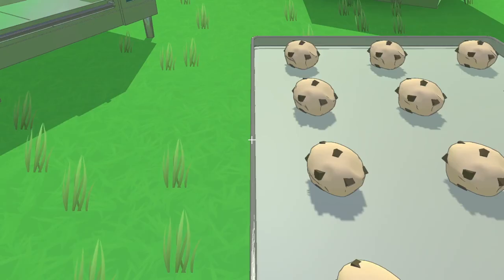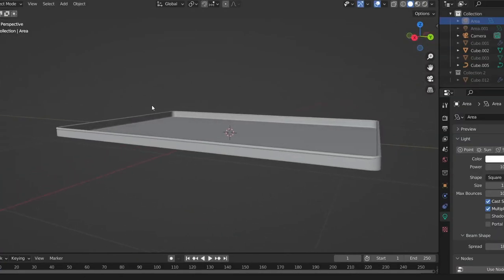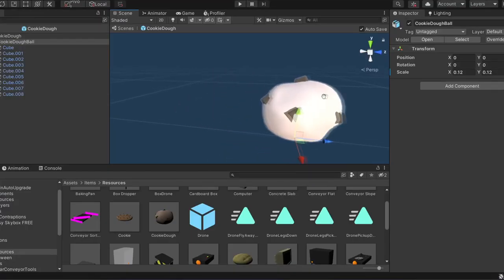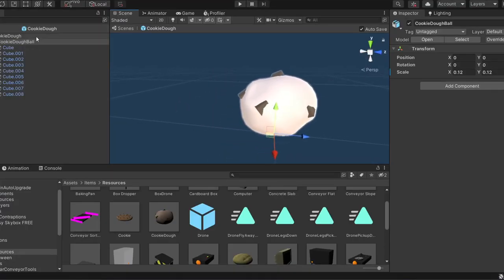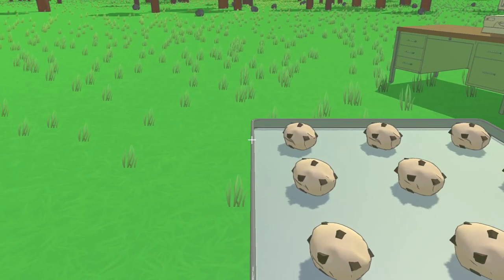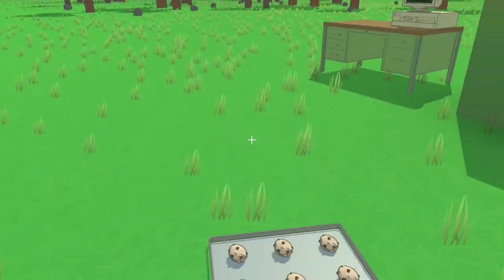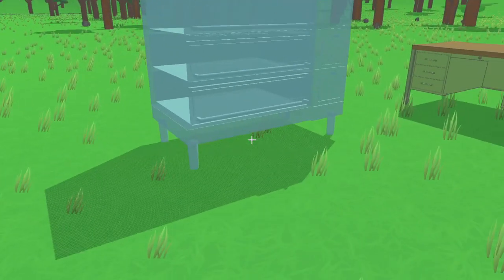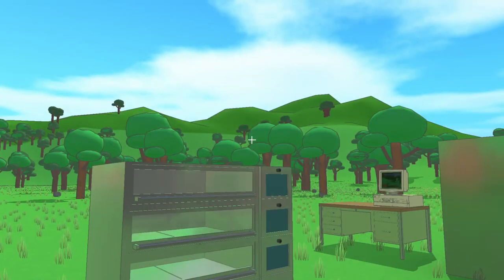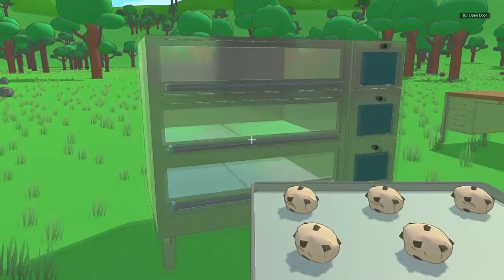Now our oven can actually bake some things. I worked up a model for the cookie dough that we're going to be baking, then made a metal pan to put the balls of cookie dough on. I brought the models into Unity and made the cookie dough placeable, so to bake it you just line the balls of cookie dough on the pan and pick up the pan. Keeping with the theme of everything being physics based, you have to be careful not to bump into things and knock the cookie dough off the pan. I know this may be a bit tedious for players at first, but my theory is that it'll make the automation process more satisfying down the road.